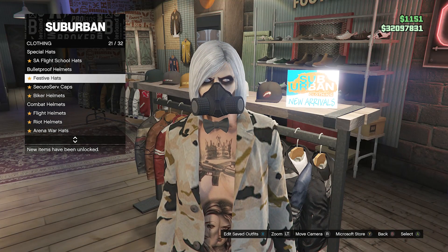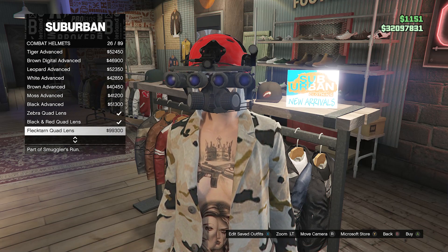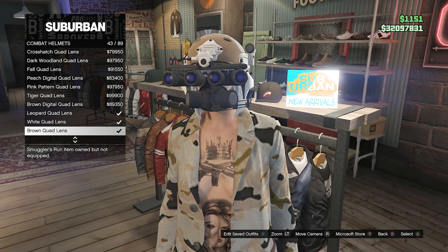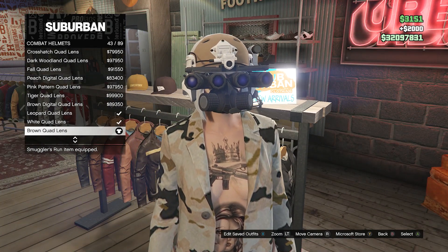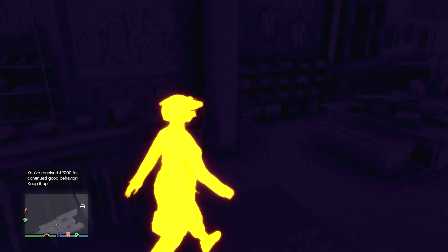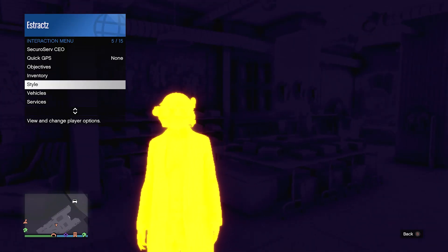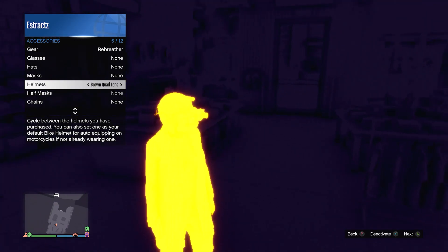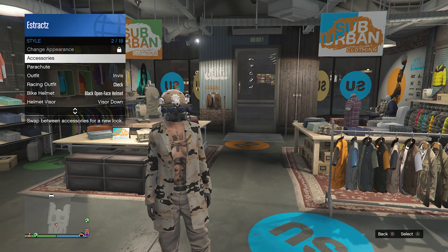Then go to the clothing store, head to the hat section, and look for combat helmets on slot 24. Scroll down until you find the brown quad lens on slot 43. You will see that your bow tie comes off but I'll show you how to get it back. After you equip the brown quad lens you'll see it goes together with the rebreather. If you want to turn off the thermal, go to your interaction menu, style, accessories, then helmet, and deactivate it by pressing X on Xbox or Square on PlayStation.